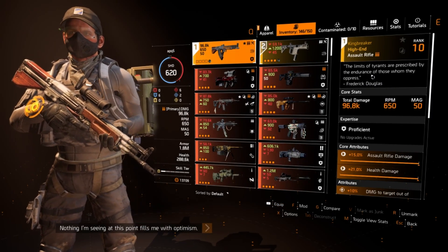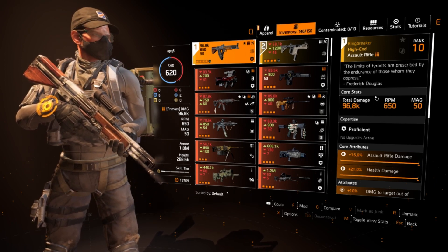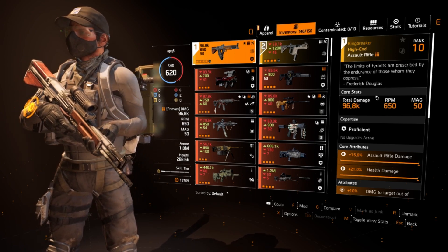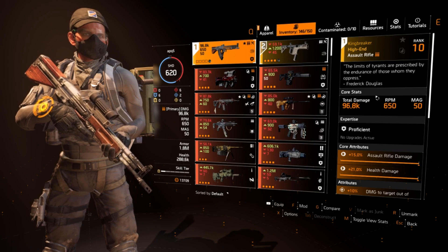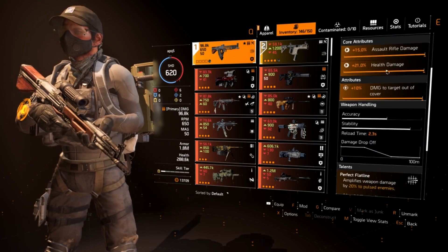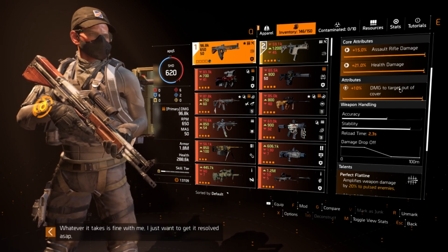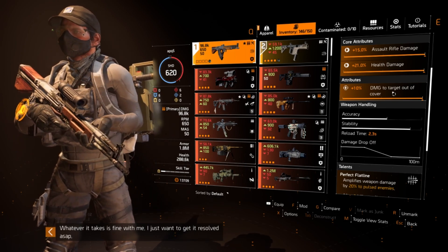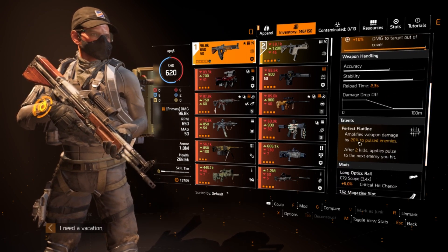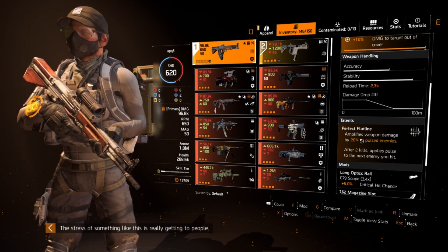Starting off with our primary weapon, I'm using the named TKB — the King Breaker assault rifle. The King Breaker has a really high base damage but a lower rate of fire. Overall it's a really powerful AR — hits super hard, super easy to control for recoil, and accurate at longer ranges. You'll have max assault rifle damage at 15%, max health damage at 21%, and I recommend 10% damage to targets out of cover or damage to armor for the attribute.